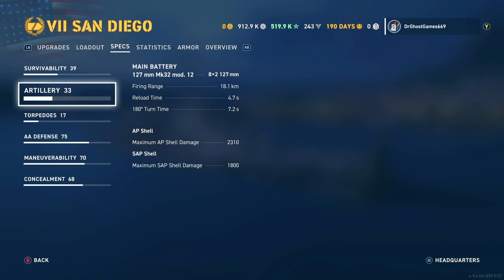For the main batteries, you have 15 127-millimeter 5-inch American dual-purpose guns. On my build, they shoot out to 18.1 kilometers with a 4.7-second reload. My 180-degree turn time is 7.2 seconds — American destroyer turn time. Because literally all of the guns on the San Diego are American destroyer guns. They're rapid-firing, rapid-reloading guns.